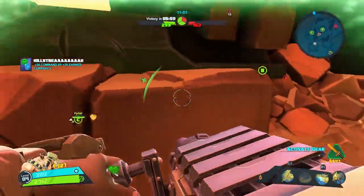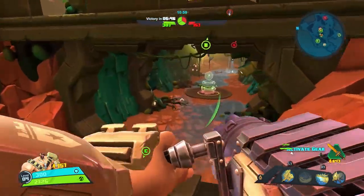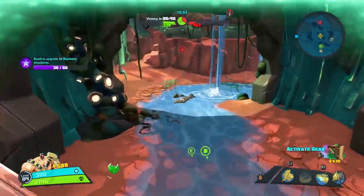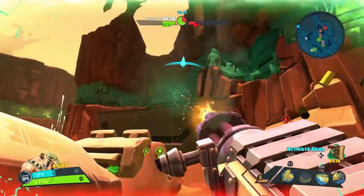Off goes Gault as the green team continues its lead, holding two of the three points captured. Right here is a command center in the middle of the map which is going to allow you to have an area to fall back to if you need to get some extra health.